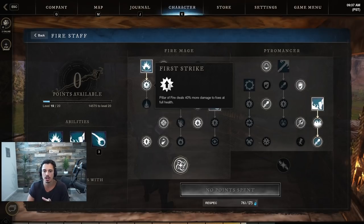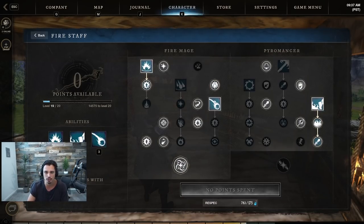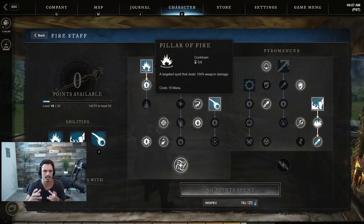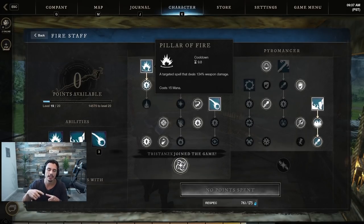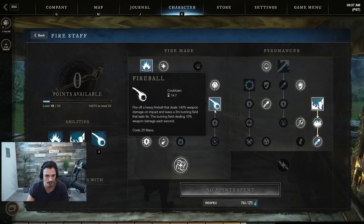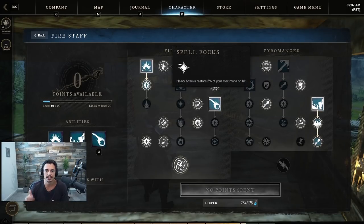We have First Strike, so I try to use Pillar of Fire against a target that is at full life. If I come across someone chopping a tree and want to gank them, I'll pull out the fire staff, Pillar of Fire into a Fireball and they take so much damage. Pillar of Fire is also bugged in that it sometimes double hits if you catch them on the edge of the ring, doing 40% more damage.